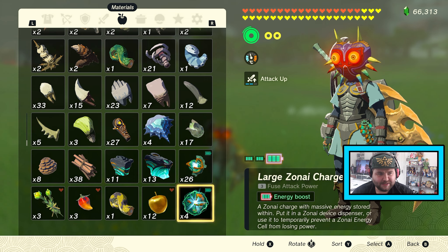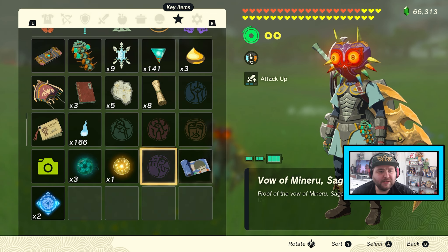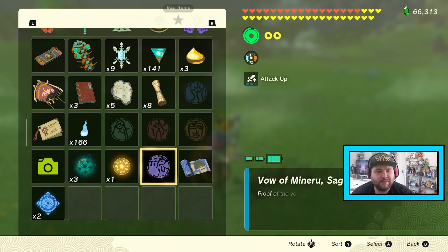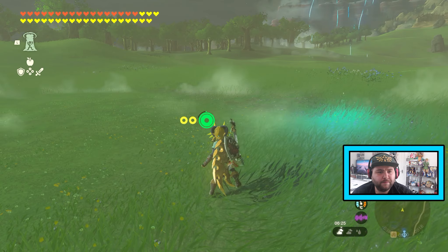What we're going to be doing is summon Mineru. When you're too close to something, Mineru won't summon, so we've got to quickly move. There we go.